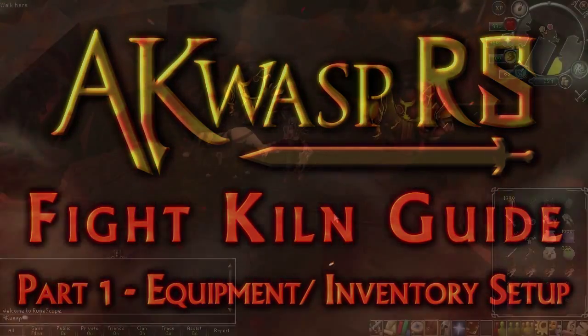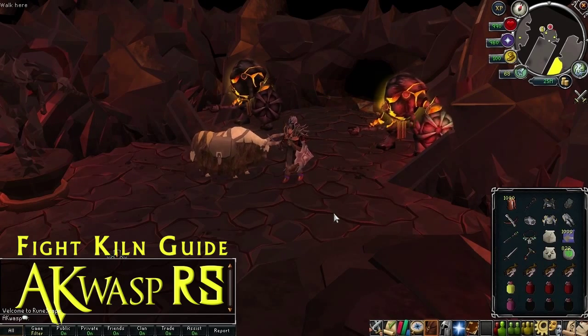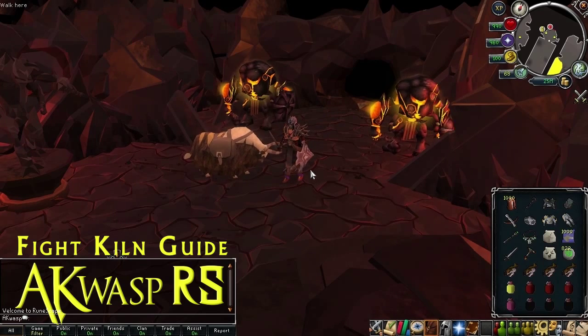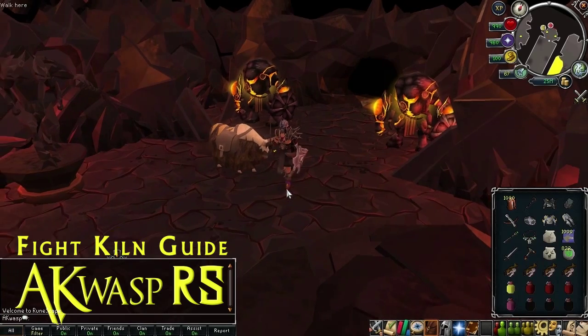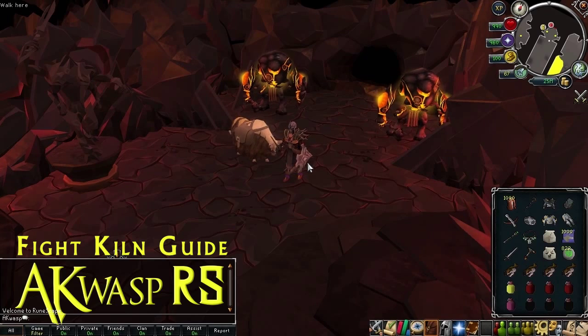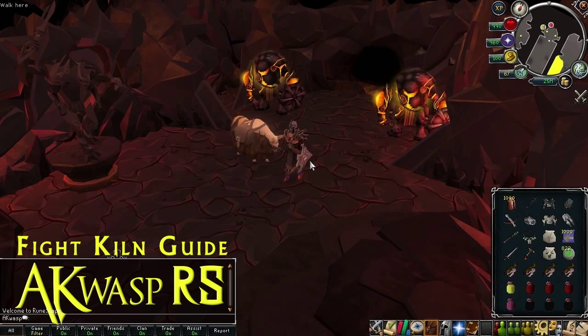This guide is split up into six different parts. The first five are meant as an introductory to intermediate level tutorial, meaning I don't assume that you know anything about the Fight Kiln going into it — I'll be telling you everything step by step, and I don't assume that you have a cape to begin with. I'll be walking you through how to get your first cape, and eventually we'll go into part six, where you no longer need the Beast of Burden because you'll be so proficient, preferably with Steel Titan.